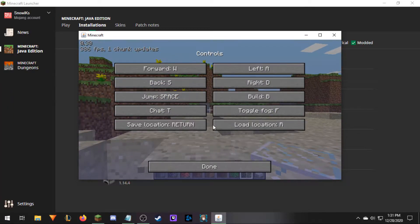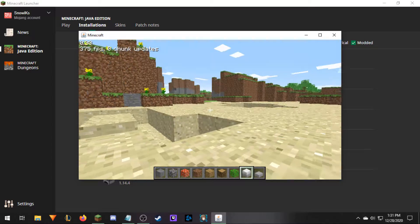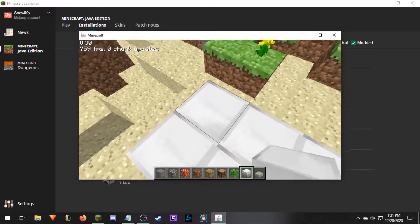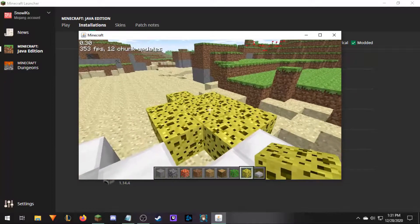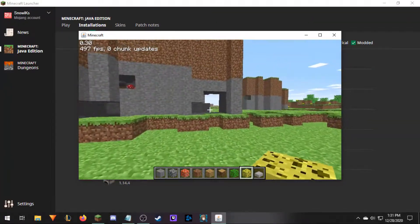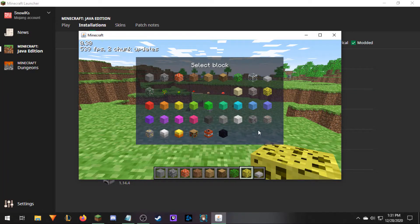Let me actually check out my options real quick. We can check the controls: save location, jump, chat, load location, toggle fog, move. And build is B — so let's actually hit that. Here's access to everything. We can actually change to the iron blocks now and place them as you would normally in Minecraft — break with the left click and place with the right. Now we've got some iron blocks. Hit B again and you can check out all these cool blocks — we can make it sponge and place some sponge down. We've got infinite water sources and lava sources as well, and they were often used by griefers to kind of ruin other people's days.